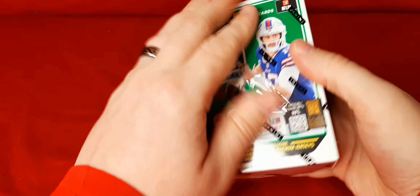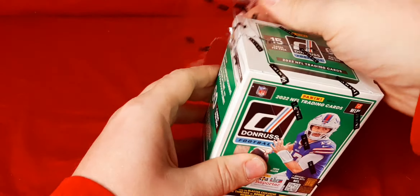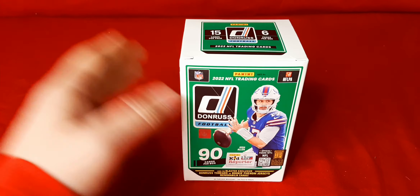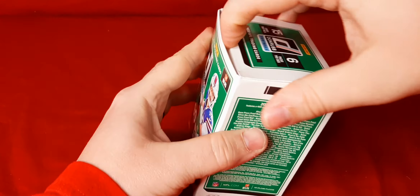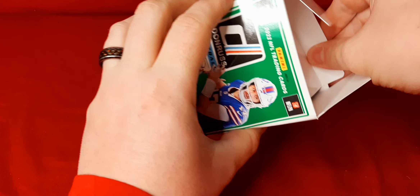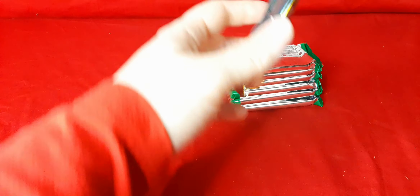Let's open it up. Looking for Kenny Pickett's, Brock Purdy's, the usual top quarterbacks and receivers from this year. You're going to get a lot of base cards out of here — most people just fly through the bases, but we'll show off some of them. There's the packs — empty box. We'll start off with pack number one.